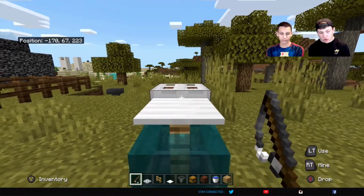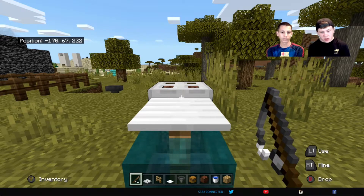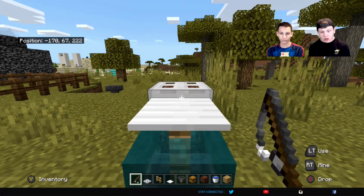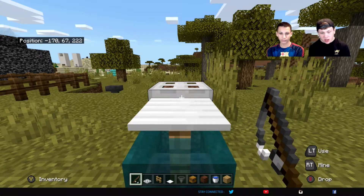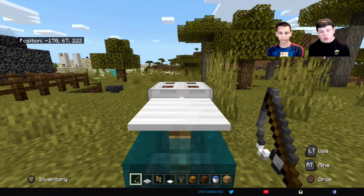Make one really overpowered fishing rod, and if you get mending books I would recommend putting mending on your fishing rod first. That way you don't have to continuously repair it with anvils, because that takes a lot of experience. When you catch something in your AFK fish farm, it'll give you experience which will also apply mending on your fishing rod — so it's just really good.